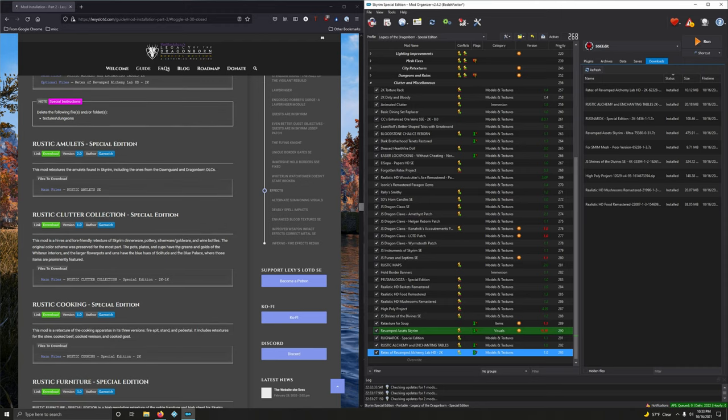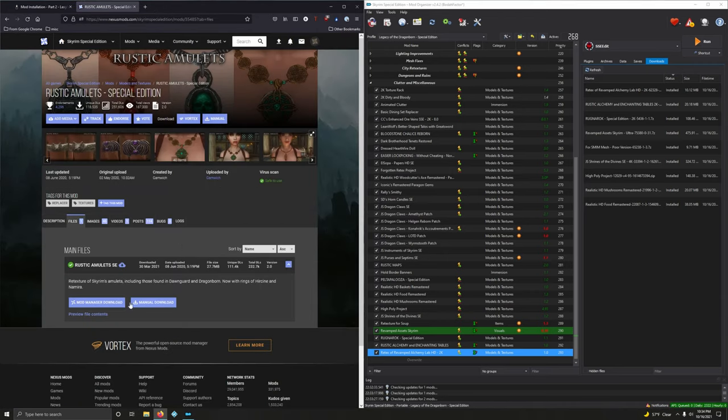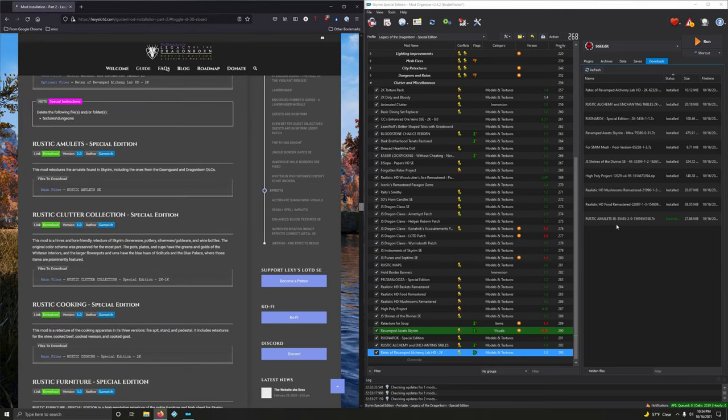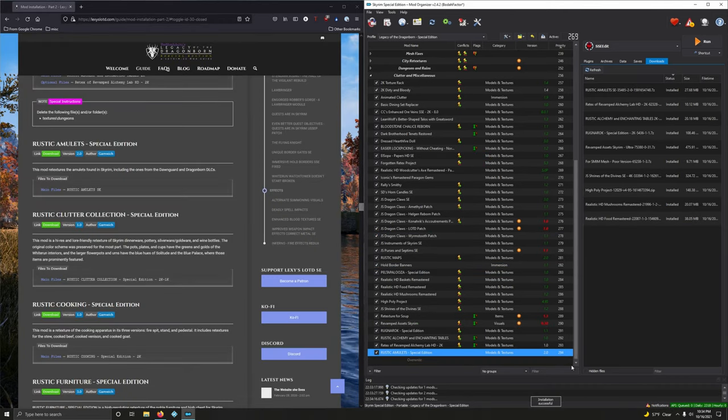Rustic Amulet Special Edition retextures the amulets found in Skyrim including those from Dawnguard and Dragonborn DLCs. Gamwich is a very talented artist — look at the amount of detail. Mod manager download, double-clicking to install, and activating.